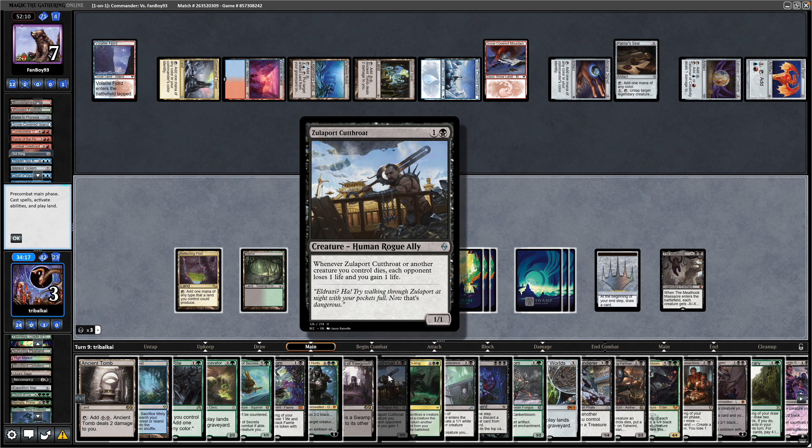Play the Zulaport Cutthroat, Blood Artist again, Bastion of Remembrance, get down the Aheni and our Commander as well. We did sacrifice the Namata, so that will trigger once. We haven't cracked a fetch, so let's go for the Misty Rainforest and crack it — no lands left to get since I haven't put enough basics in the deck. Swing in with haste, knocking opponent down to five. Sacrifice the Human Soldier from the Bastion — that drains our opponent for four thanks to all the aristocrat shenanigans. We're still the Monarch so the Mycotyrant triggers, draw a card, and our opponent is down to one. Make a bunch of Fungus tokens and sacrifice the last one to drain our opponent. Win!